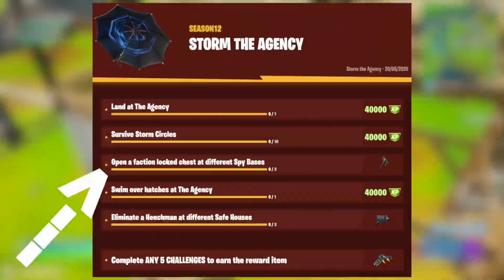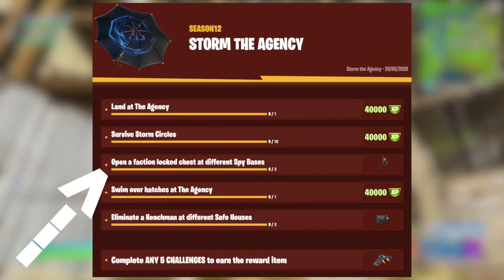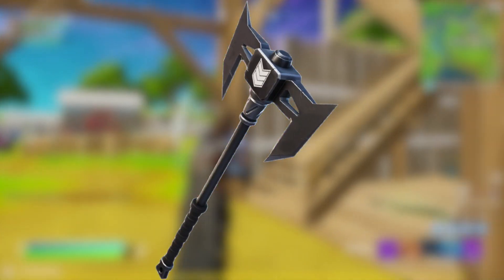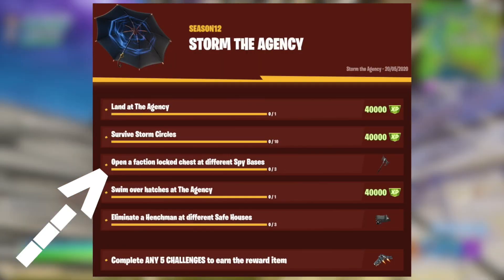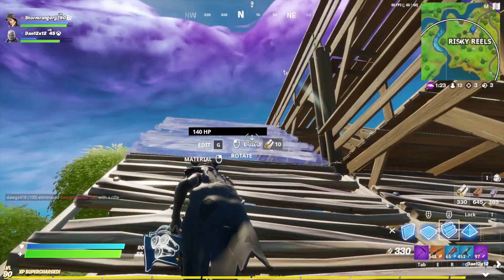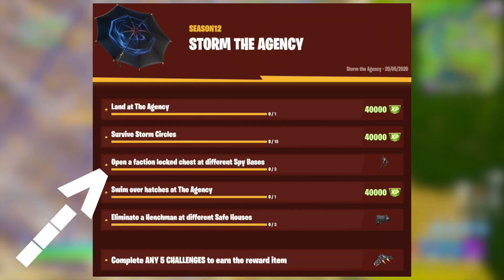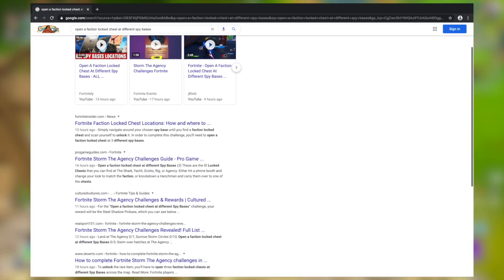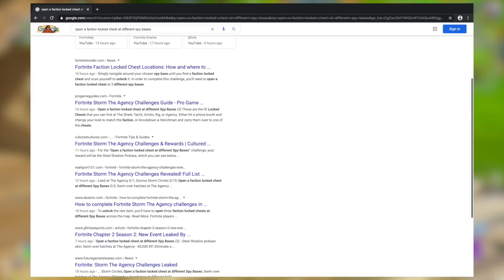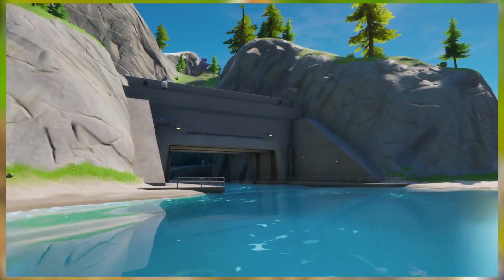The third challenge is to open three faction lock chests at different spy bases, and when completed, you will be given an incredible looking pickaxe. When I first looked at this challenge, I was kind of confused because I was unsure what a faction lock chest even was. But after rereading it and double checking on Google, a faction lock chest is just one of these chests locked with an ID scanner that are commonly found over at spy bases.